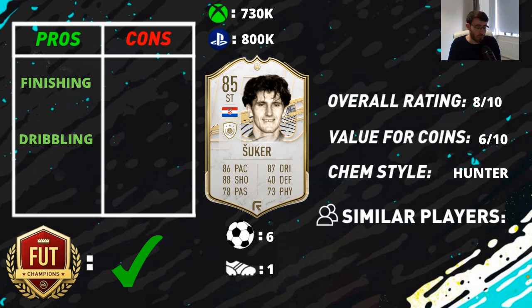He feels nice and smooth on the ball and using the fake shot with him is fantastic. His pace I thought was fine — the Hunter chem style does take both his pace stats into the low 90s on paper, but it didn't feel like that in-game. It felt more like he had 86 pace, so the Hunter cam didn't seem to give him the pace boost you'd expect. He's relatively quick — he can beat defenders and sprint past them — but he's not the quickest player I've ever used.